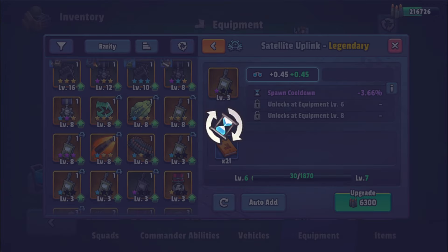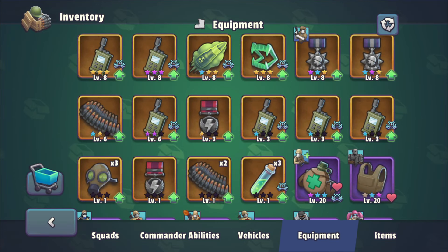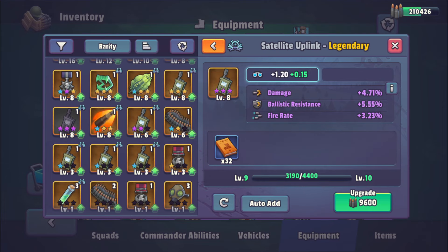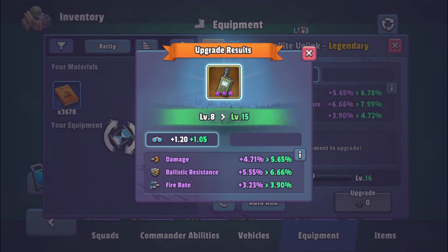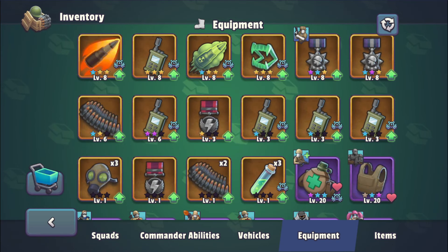We had spawn cooldown epic — do we get legendary? Veteran EXP — no. So the other ones are all going to be recycled. We are gonna work on this one. I like the damage, I like the fire rate and the ballistic resistance — that could help, you never know. We run out of munition; we're gonna come back with a full munition and upgrade that all the way to the max.